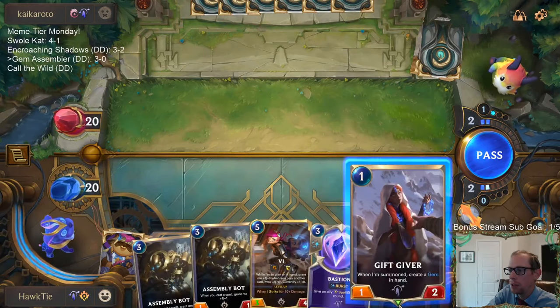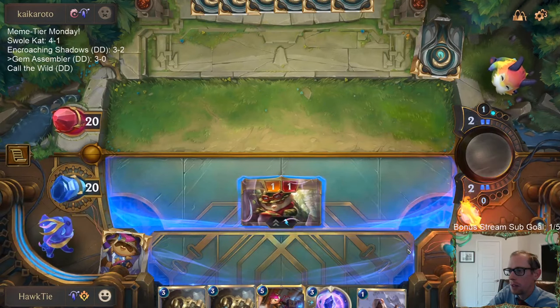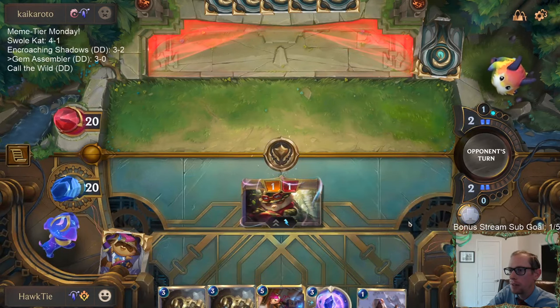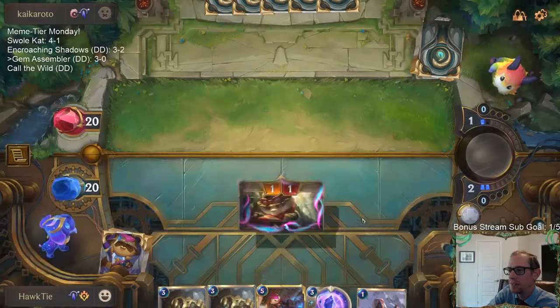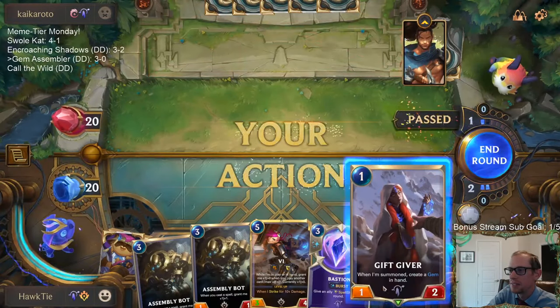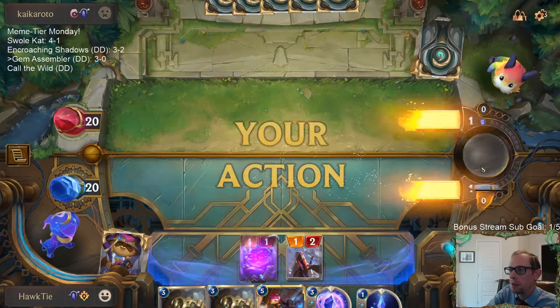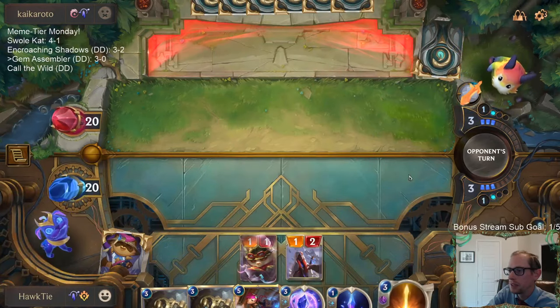I could make Teemo a 2/1, but it has to be better to keep the Gem in hand for after these Assembly Bots. I'm glad we didn't just make Teemo a 2/1. I'll take that — just traded one of their spells for five Puff Caps, basically. That's fine.